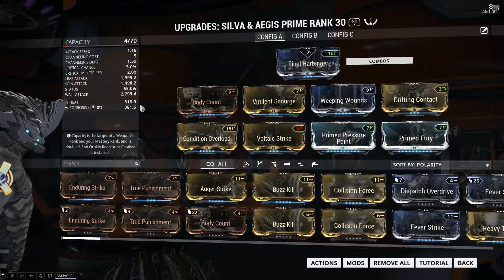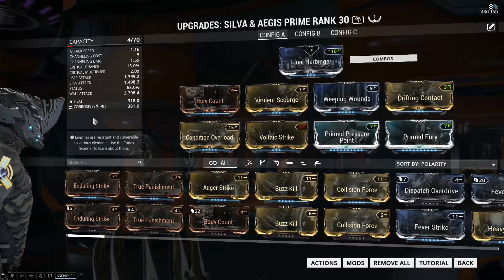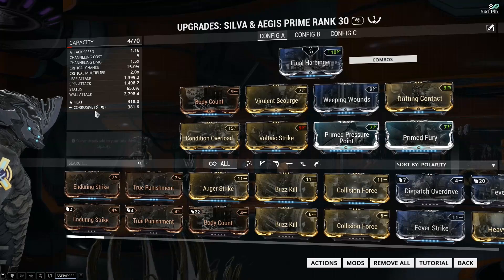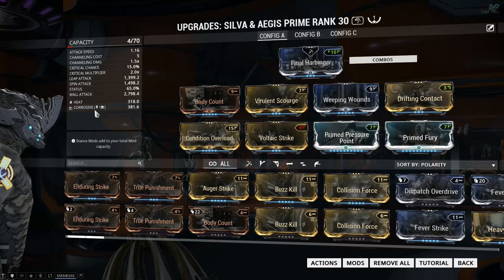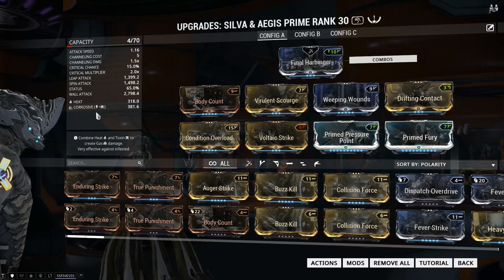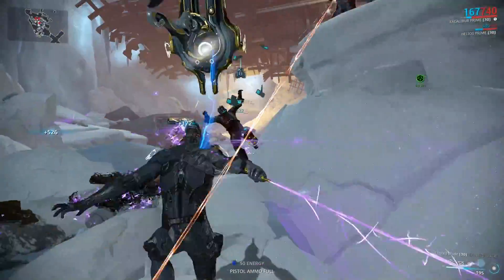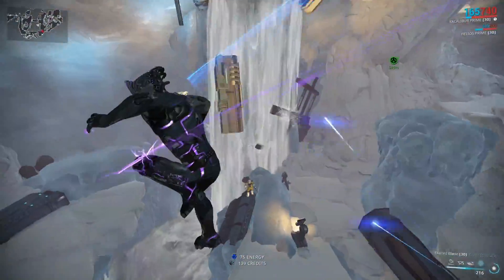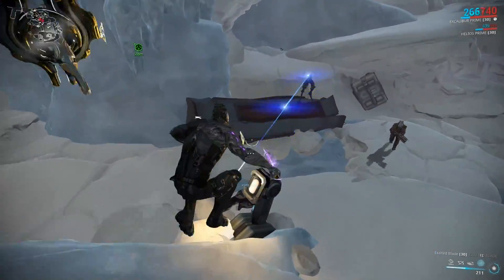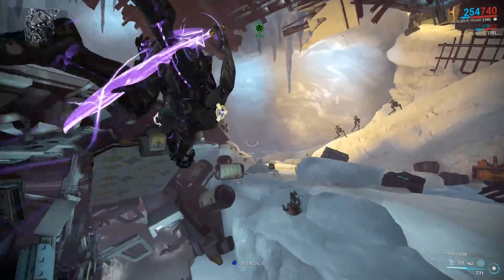This is where it actually came from, because this is the weapon I happen to have equipped. If you add ice to Exalted Blade with this elemental combo — where I have corrosive and the weapon is heat — it will actually add blast to it. And obviously the same goes with lots of other weird combinations.